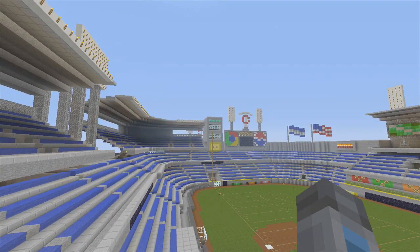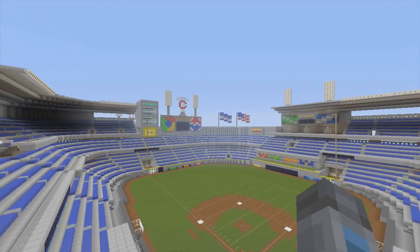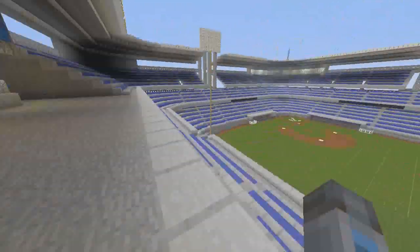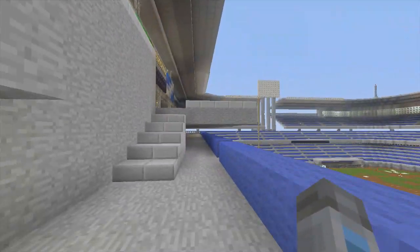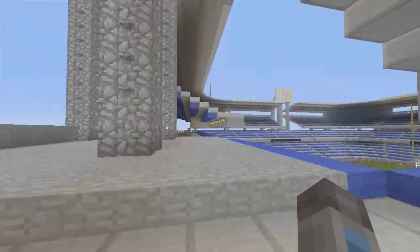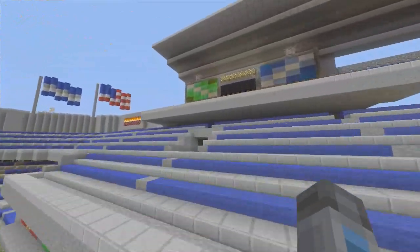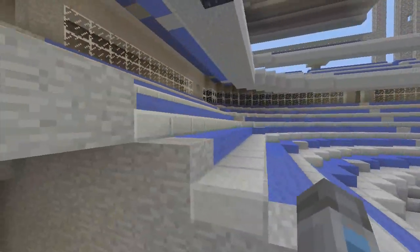We got a building right there — it used to be just blank, but I decided to put something in there because it looked too empty. Right here is kind of like a plaza-type walkway where people can just walk around — I was going to put concessions there. We got nice little stairs and you can actually walk around. We actually made a real walking area, unlike my other builds.